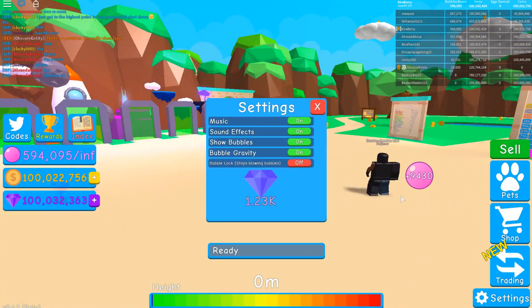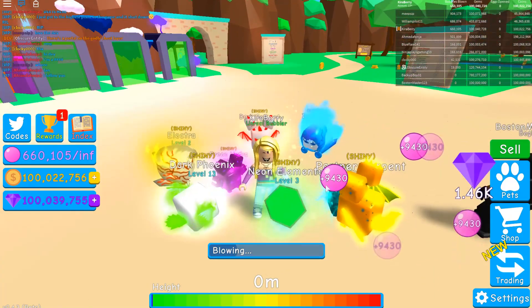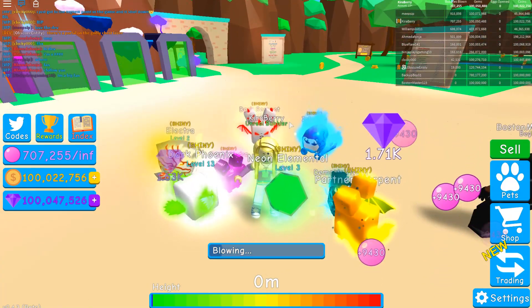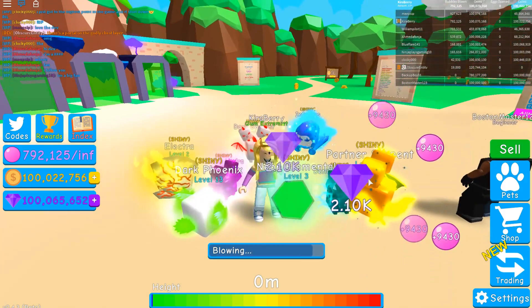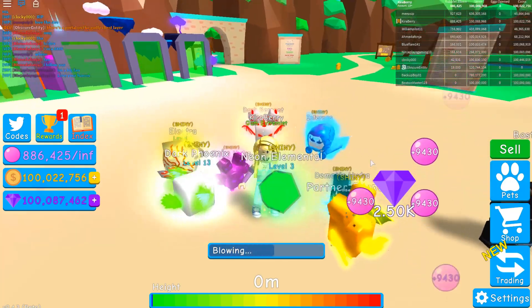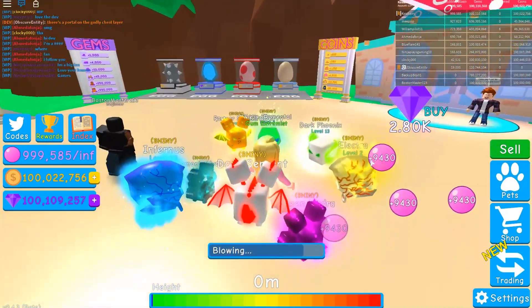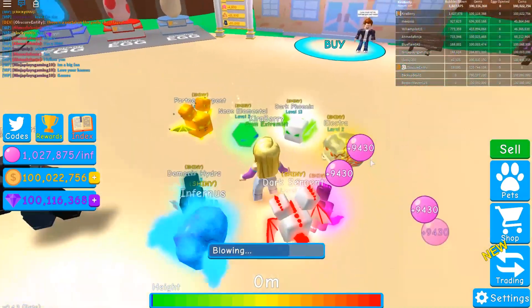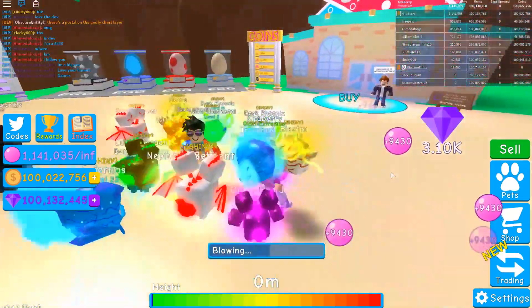We're going to start off by stabling my bubble because it gets annoying when it's in your face 24/7. As you can see I have a ton of new pets around me and they are all labelled shiny. We have the Partner Serpent, the Demonic Hydra, the Infernus, the Dark Serpent, the Green Hydra, the Electra, the Dark Phoenix, and the Neon Elemental.